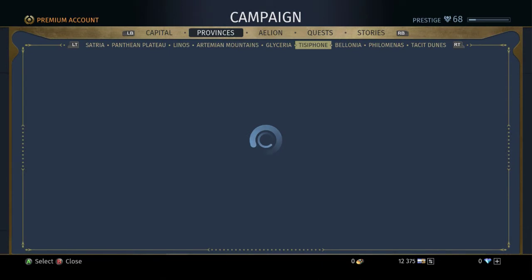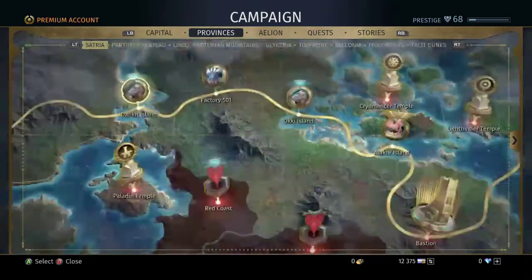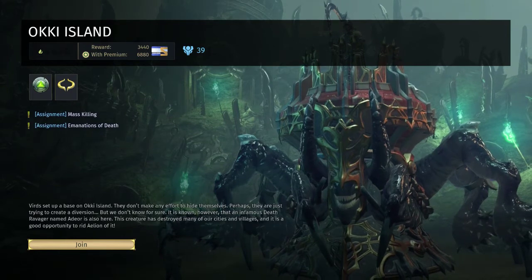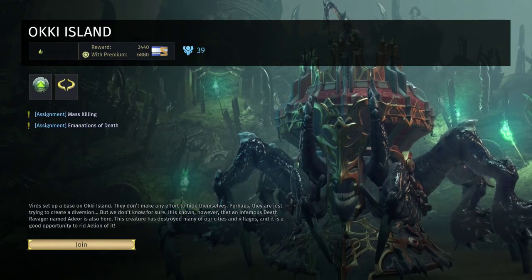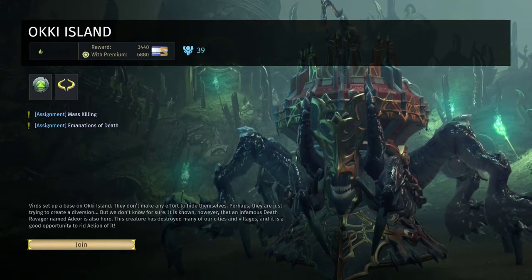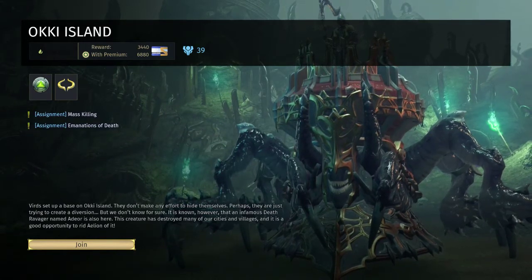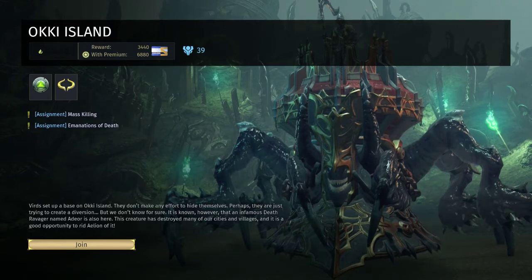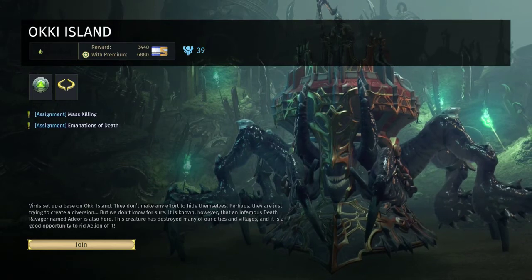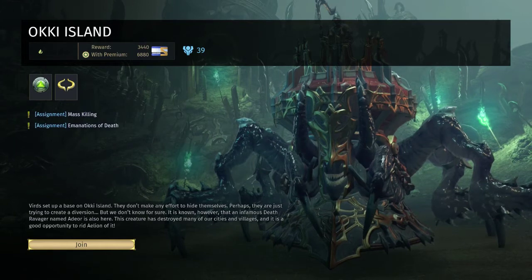What you guys are gonna want to do is go into your provinces. A lot of you guys have been hearing about Oaky Island — well, I was farming it with my wife. She has hers at prestige 60. You want it around 60, but you can get it at any level. For higher levels wanting it at 12,500, I recommend doing 60. You can get it at 3,500, 6,500, or 9,000 — you just have to reform it again and again to keep bringing it up, because all legendaries drop at 100% integrity.